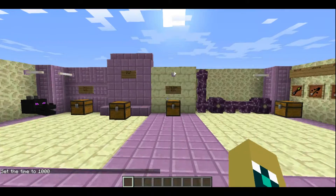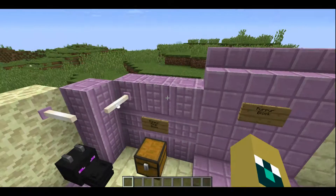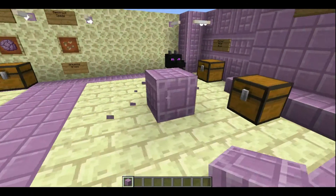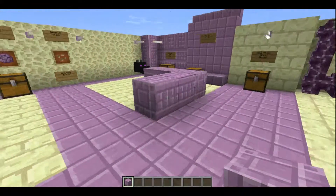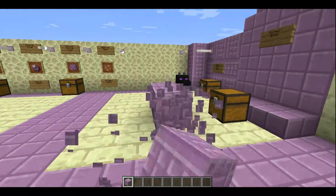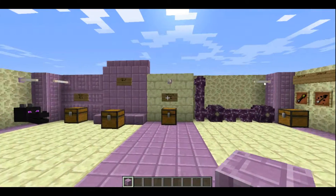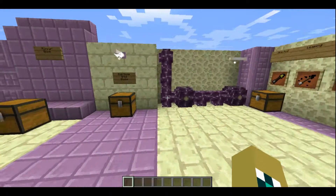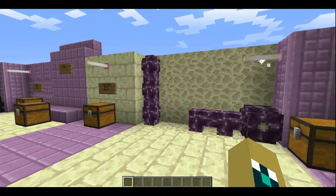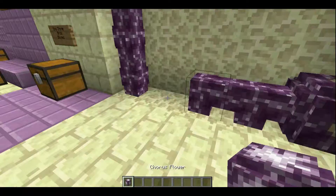These are kind of just the main items in the new update. As you can see over here, pillar blocks work a lot like logs — you can set them down and change their rotation any way you'd like: sideways, up and down, and left and right. These chorus plants are kind of strange; they'll grow out eventually if a block is next to them, but I'm not going to sit here and wait for that.